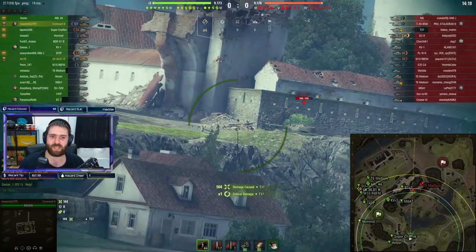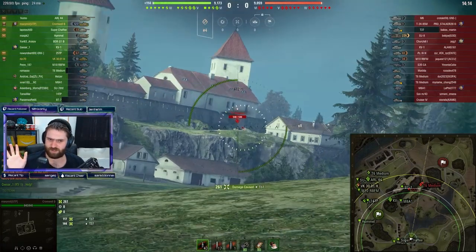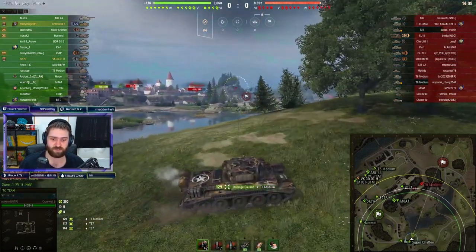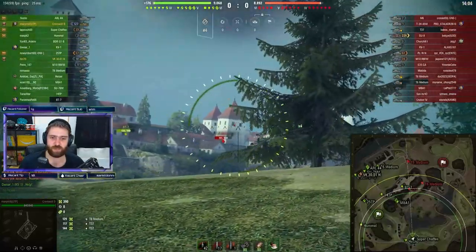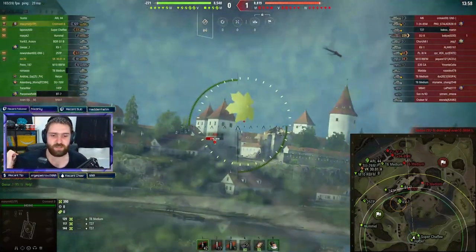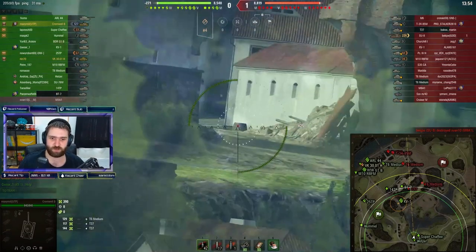It's actually gold rounds being used as the regular rounds here. That shell velocity had me wondering — that's the APCR rounds, which have 202 millimeters of penetration and 981 meters per second shell velocity, compared to the regular rounds which have only 145 millimeters of penetration and 785 meters per second.